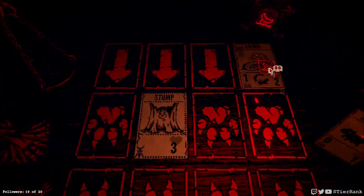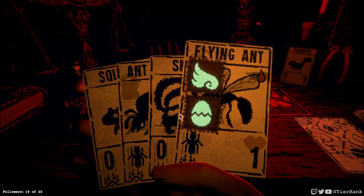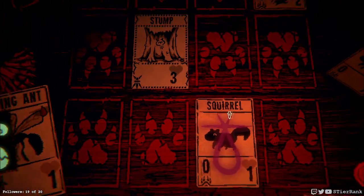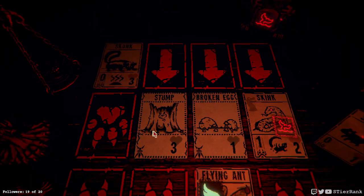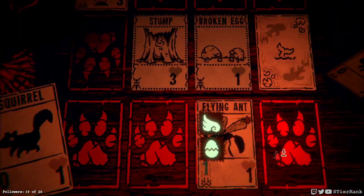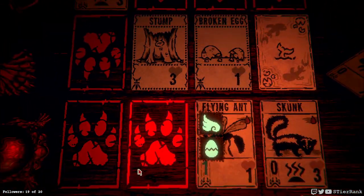The skink is going to be waterborne, and we won't bother putting the flying ant in front of it because we know it's just going to get attacked. So let's just put it here instead. We could have blocked the skink — that would have been a better move. But at least this lane the flying ant will be safe on its own. And we'll put the skunk down to make that skink fight.